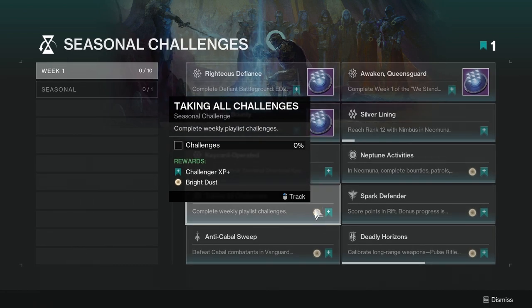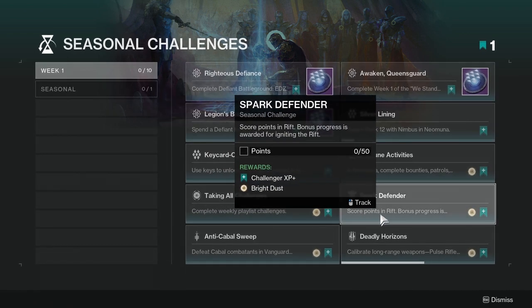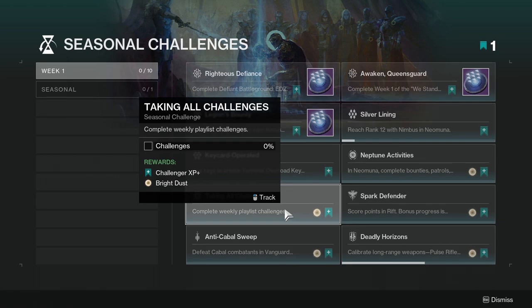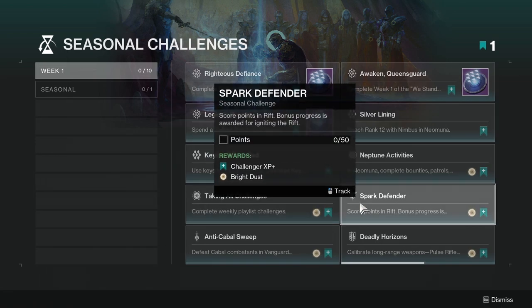Taking All Challenges: Complete weekly playlist challenges. I'm literally going to complete this because I have a bunch of bounties completed, so this one won't be hard. Spark Defender: Score points in Rift. Bonus progress is awarded for igniting the Rift. Not hard — just play Rift a bunch. I'm going to be doing this because I like Rift and I need it for Brightest.